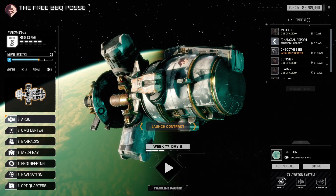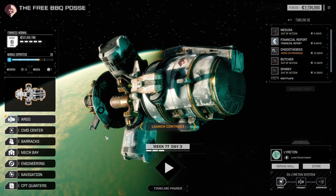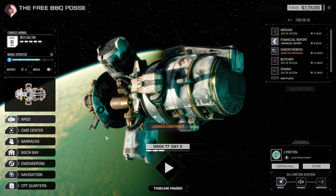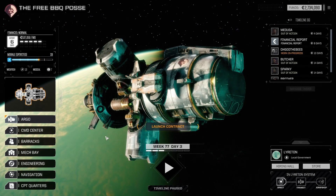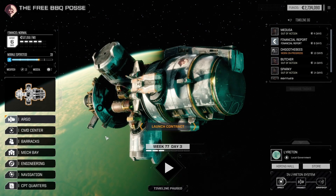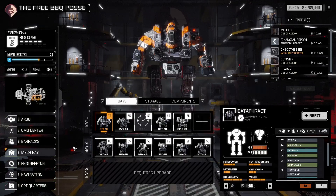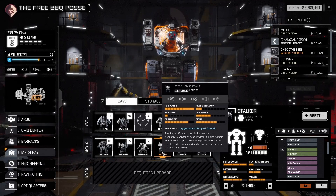Hey everybody, you're back with the Bad Dad where we play dad games badly. Today we are continuing our BattleTech campaign. We find ourselves in the Lyrton sector once again. Off camera I went ahead and did some transport to get us here — we picked up a contract that covered the cost of the transfer. We're now on the hook to do the contract, but the Stalker is ready for action and I believe it may take a drop this time.